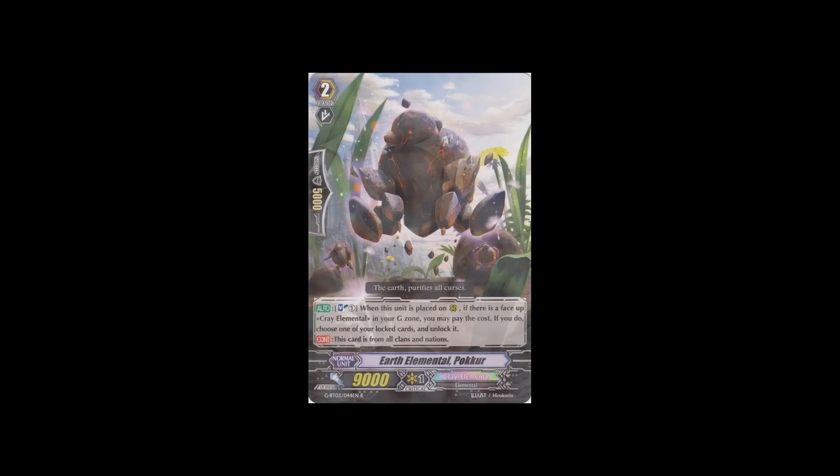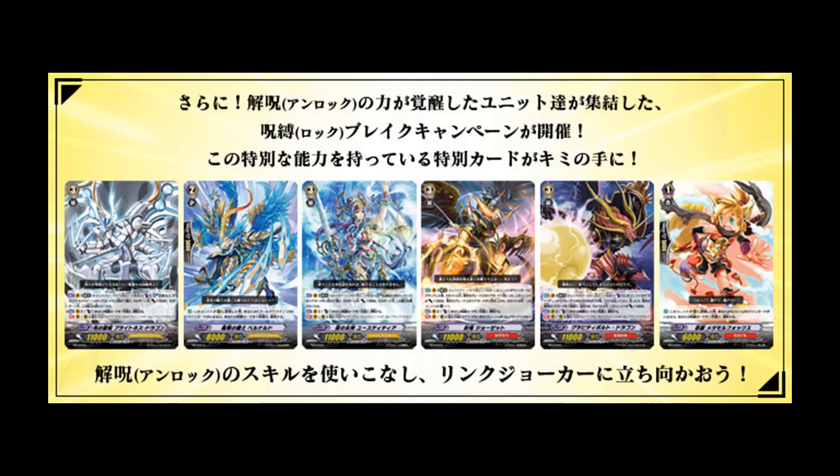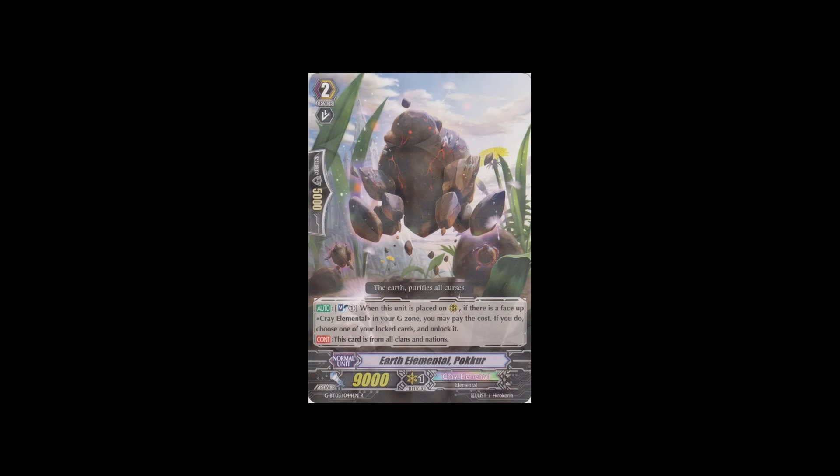To start off I'll be talking about the Kray Elementals. We got two of those. One is a grade two called Earth Elemental Pokur, and his skill is Soul Blast 1. When he's called, if you have a Kray Elemental in your G-zone that is face-up, you can unlock one of your locked cards. This is nice because it gives every deck a possibility to have unlockers, unlike just a few clans that used to have it back in BT14 days. I don't see many clans using this — if Vanguard had a side deck then yes, this would definitely be used, but otherwise I don't see it being very main deckable.